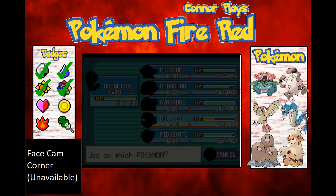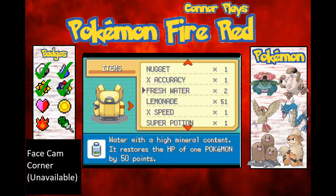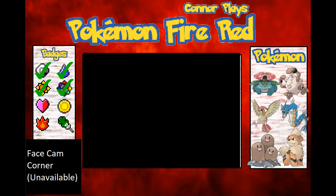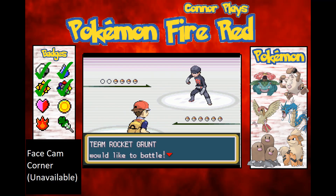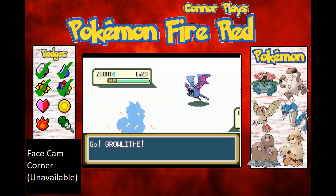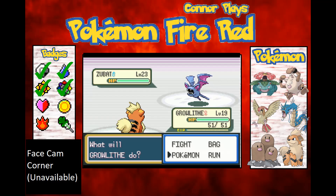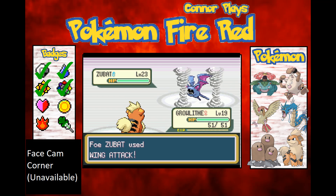I really need to sort out a face cam at some point — I've just got that little box in the left corner for no real reason. I need to get a webcam and add some face cam. I'll try to get it in time for the Pokémon League. Level 19 versus level 23 — I might be able to take this, I'll give it a try.